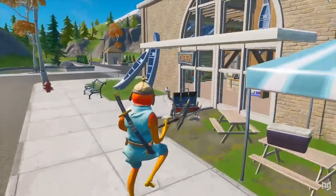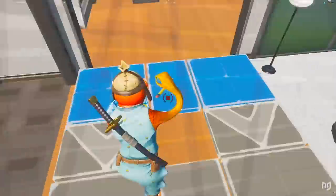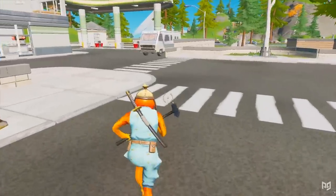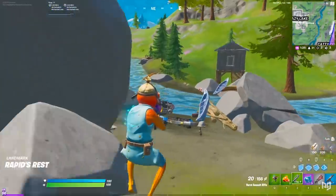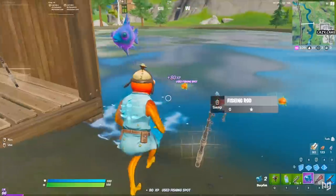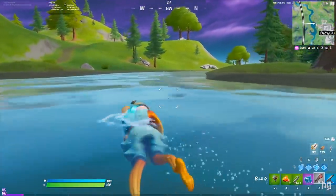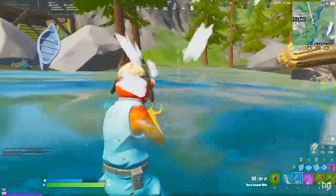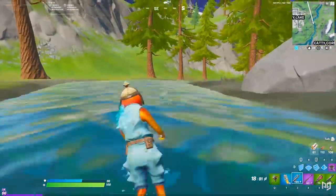Now that pros and cons are covered, let's look at rotations. Rotating from Lazy Lake couldn't be easier — its central location means you can rotate toward any area in any direction, even on foot. This means you can avoid fights or look for one depending on your game plan. To the west there's a small water area with boats available; to the east there's also a boat to rotate around the right side of the map.